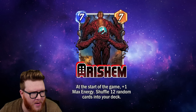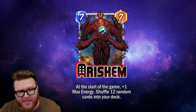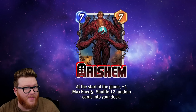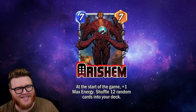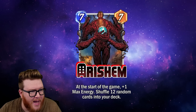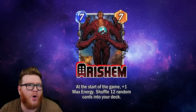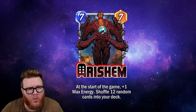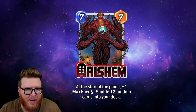We're going to kick things off with Erishim, because I think this looks like the coolest, craziest, most insane card in Marvel Snap, and I've talked myself into thinking it might actually be good too. Erishim is a seven-cost, seven-power card that at the start of the game gives plus one max energy, but also shuffles 12 random cards into your deck.